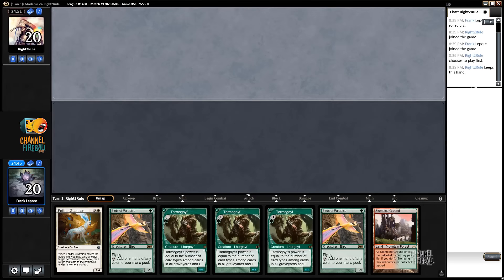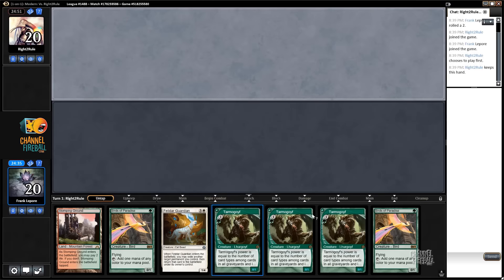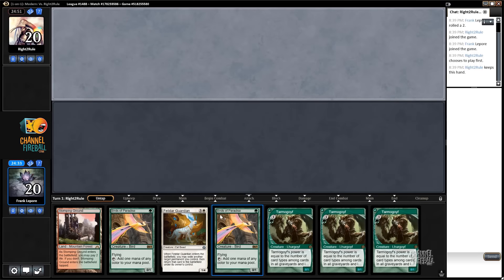Hey guys, and welcome to another Modern Monday. We're playing a pretty interesting four-color Saheeli list in Modern. Just when you thought Splinter Twin was gone.